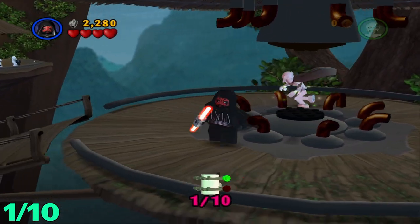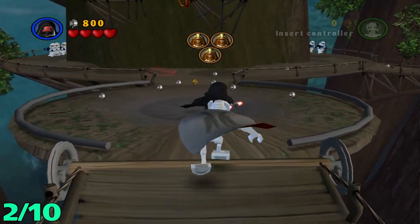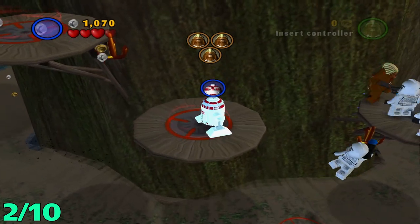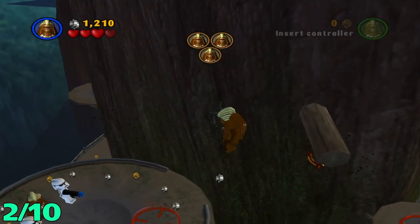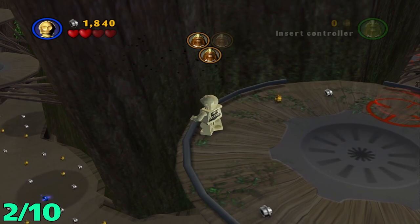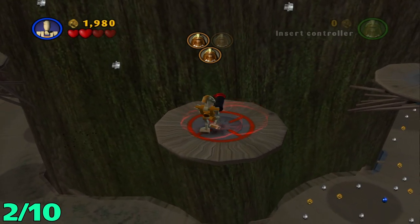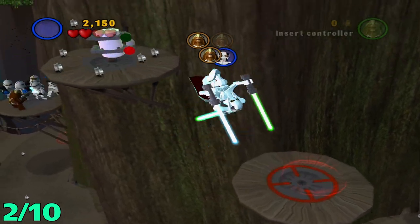For the next minikit, you want to get to the area where you got to save the three Chewies. Use one to get up here. I need to hop over here and then get the R2 robot to fly across here. There are two of these circles here for some reason — you want to take the left one over here and then get to a high jumping character.